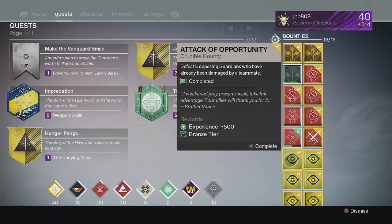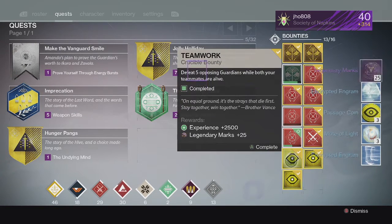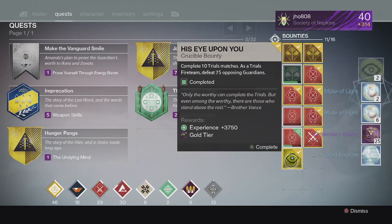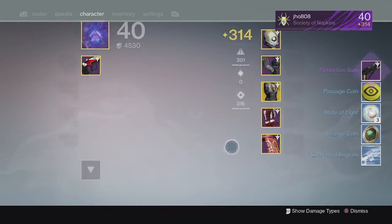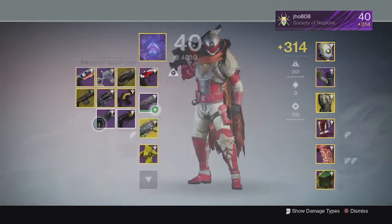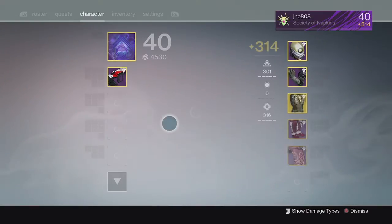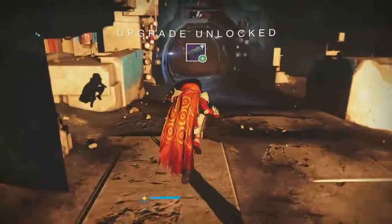For my Trials bounties on my Hunter, we got some passage coins, motes of light, blue engrams, and legendary marks. From the silver tier we got no exotic, and from the gold tier we ended up getting a Reflection Sum — a normal one. This one came in at 303 with Hidden Hand on it, so not really that great of a gold tier. I'd prefer an armor piece or something like that, so not very good on that first set of bounties.